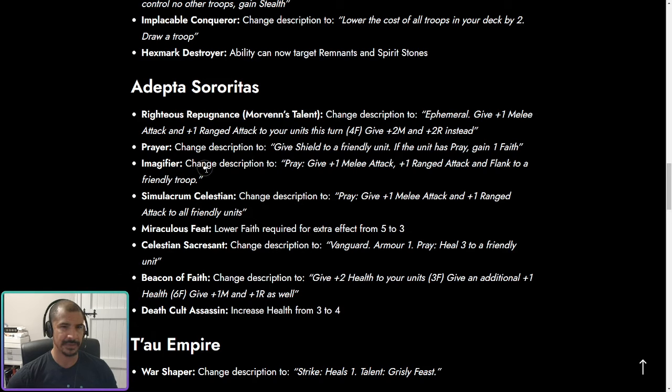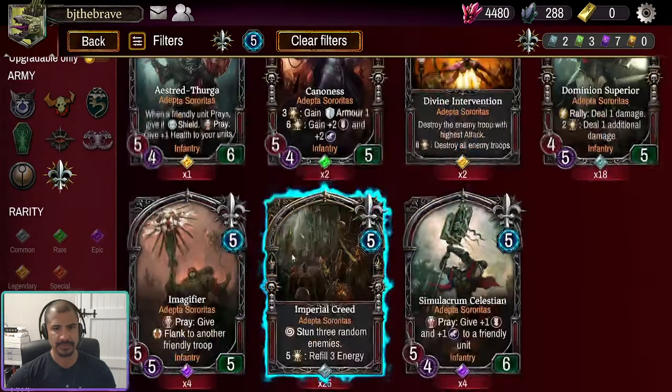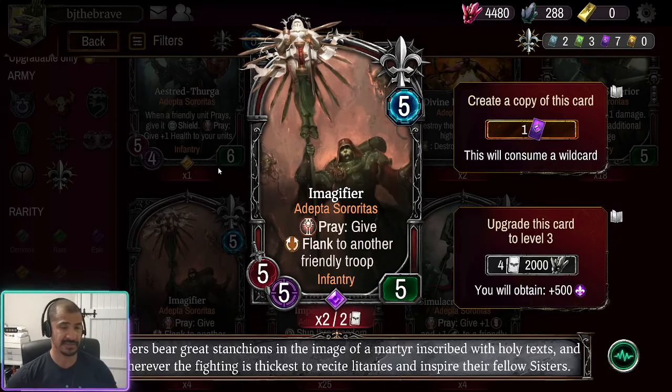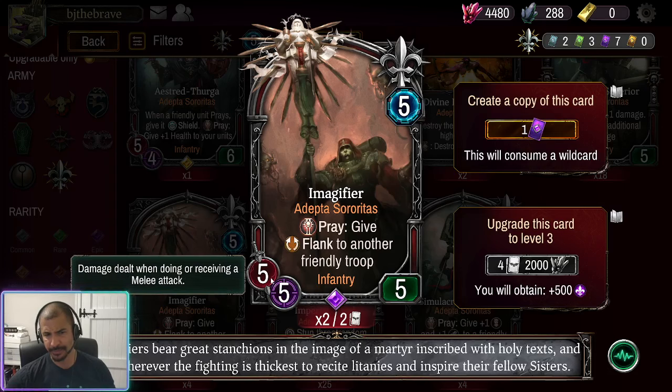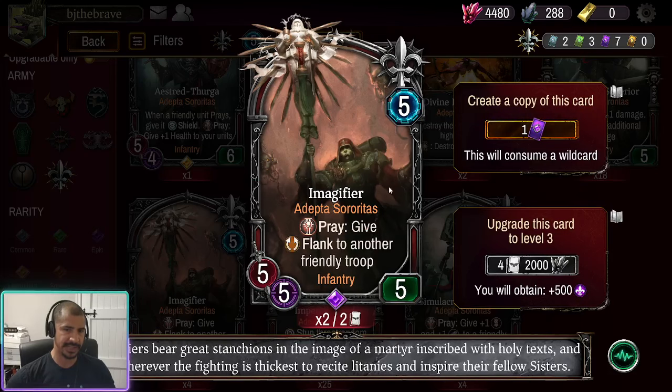The Imagifier — they really want this card to work. Its prayer ability now gives plus one melee, plus one range, and flank to a friendly troop, instead of just giving flank. It's got pretty good stats for a five-drop with a very powerful ability. When you have a bigger unit that prays, you're going to get attacked rather than doing the attacking, so having even attack points so your opponent can't trick the trade is really important. I think we'll start to see Imagifier at least tried — it might be a one-of.